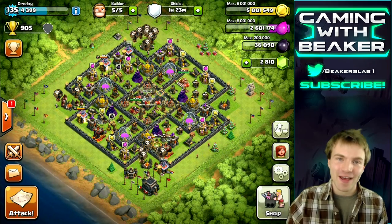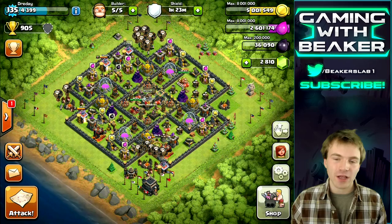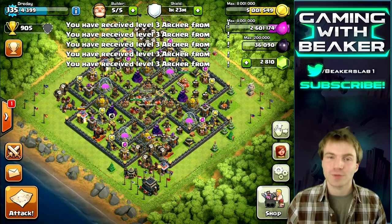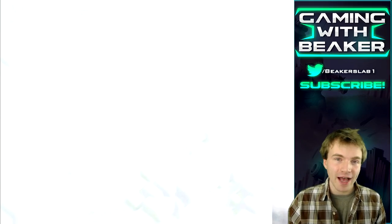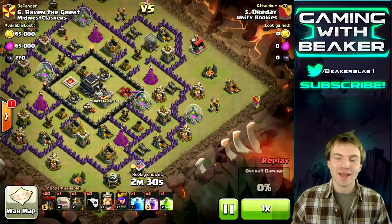It is a lot of fun and very effective. The only difference is we don't have free spells, you don't have quite as many spells, and you don't have quite as many troop spaces. But we have high level troops at town hall 9 — max balloons on this account, level 2 lava hounds, and level 4 golems — so that's gonna help us a lot.